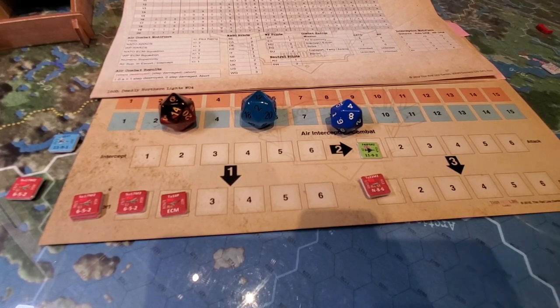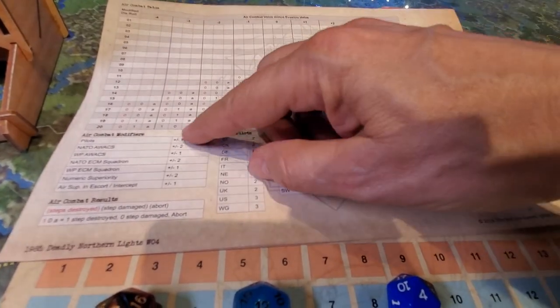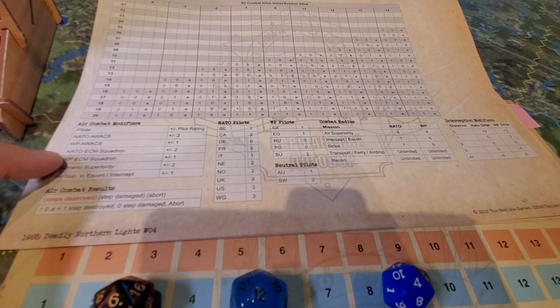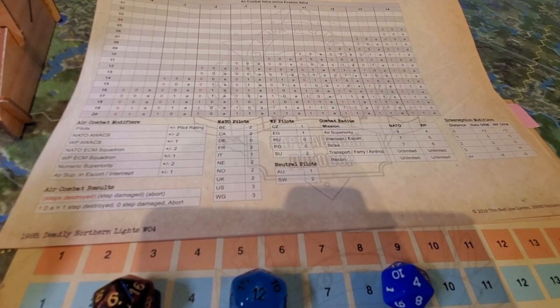Anyway, I thought I'd just give a quick little look at how the air wall works — it's really pretty straightforward stuff. There are just four or five different modifiers: you either have AWACS or you don't, you have ECM or you don't, and you have air superiority or you don't. They're the only modifiers you really have to worry about other than pilot skill, which is also pretty straightforward. 99% of the pilots are Soviet anyway.